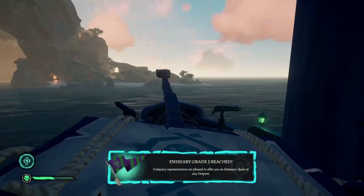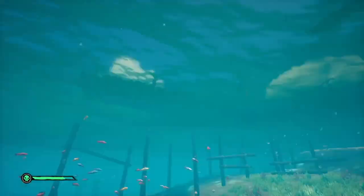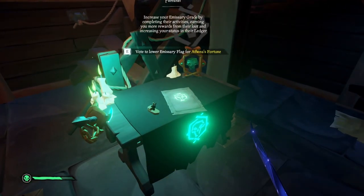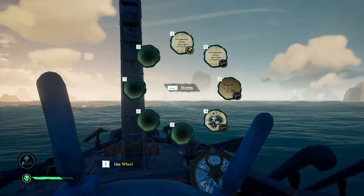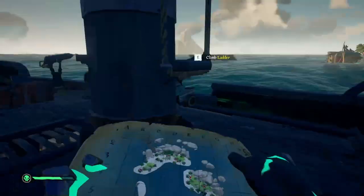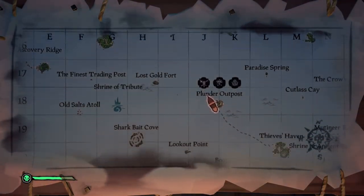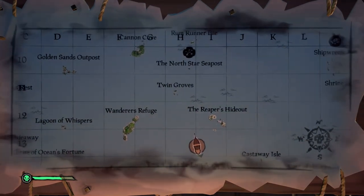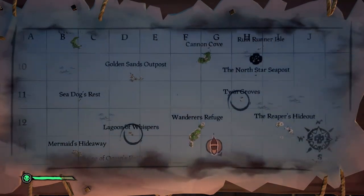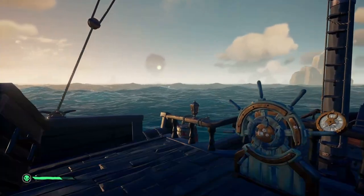Once you reach grade 5 you can either sell or keep your loot. I personally sell because if I sink I don't lose all my progress. What you do need to do is lower the flag and claim your emissary quest. You have to lower and re-raise the flag if you want to repeat this method on the same server, so the emissary quest resets and you can get another one when you reach grade 5 again. The emissary quest gives you a buried treasure map with seven X's guaranteeing Athena items, a riddle map with a collector's chest containing a small Athena item, and a skeleton bounty map with four bounties each dropping an Athena skull.